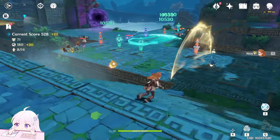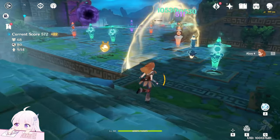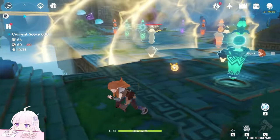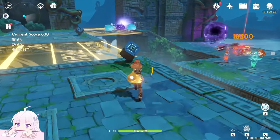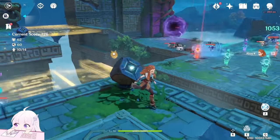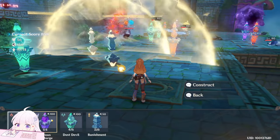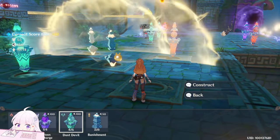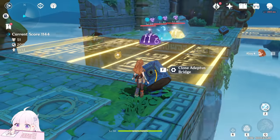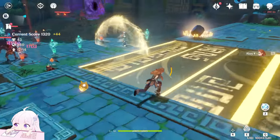Once you have around 150 currency, go down and place an extra anemo turret in the correct direction, then deploy another banishment device. Back on top, the main problem is the two Abyssal Mages in the first wave because their shields are very high HP. Get ready — go down and build an extra pyro or anemo turret, whichever you prefer.